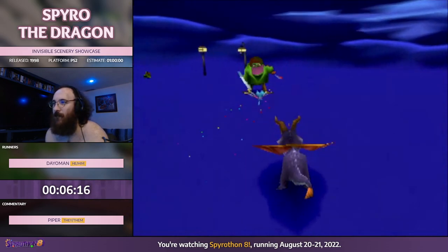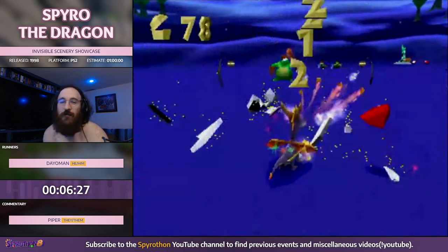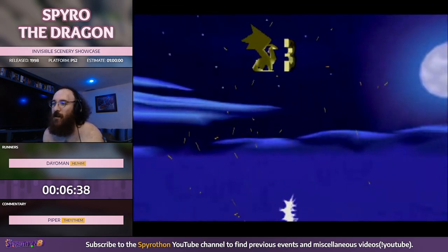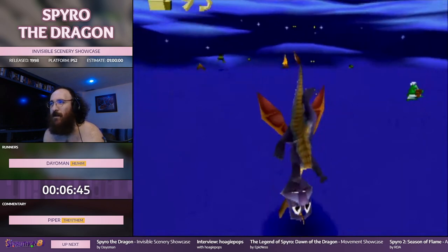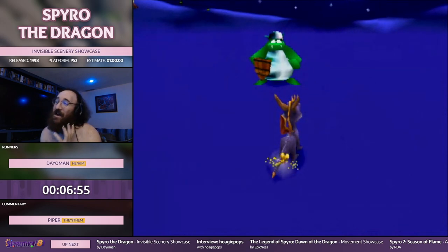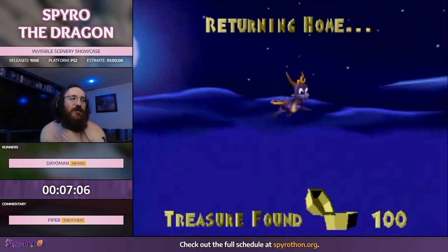Spyro's flame ability actually becomes a practical way of navigating in a situation like this. In all honesty, this game as a flameless experience would be a really interesting meme category, if it weren't for the fact that you're required to flame Nasty Norc to beat him. A lot of challenge runs of this game have Nasty Norc as the real bottleneck, and this little hack is no exception. When we get to the Nasty Norc fight, I'm not planning on beating it — I'll try, but I'll definitely show you guys exactly how annoying it is.